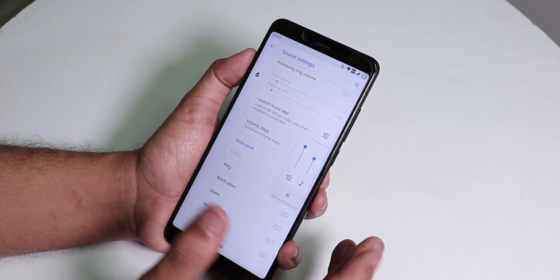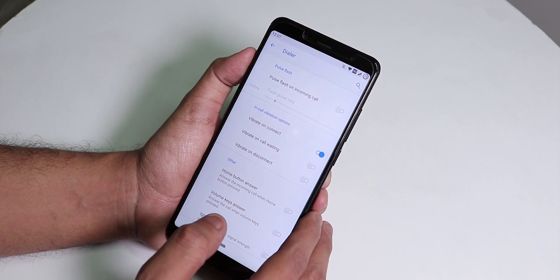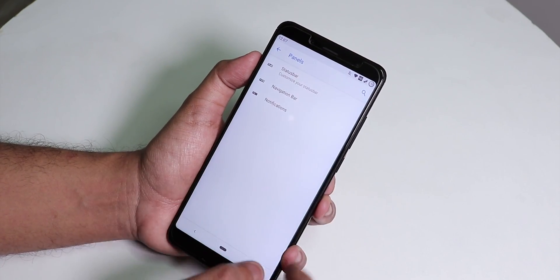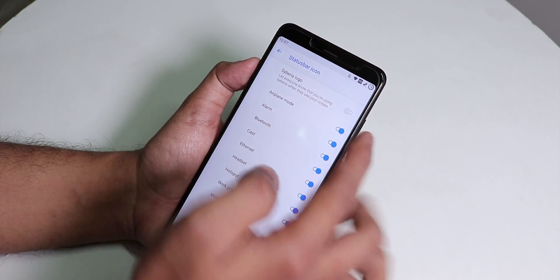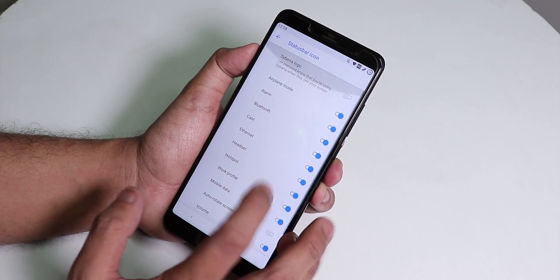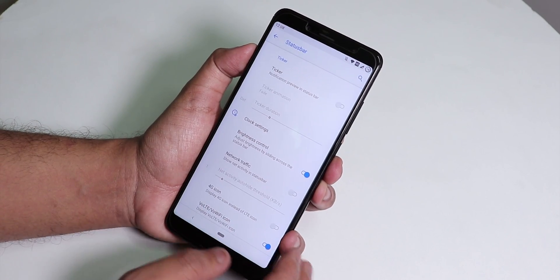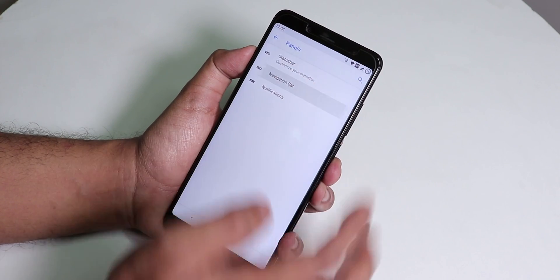Inside Dialer settings, there are in-call vibration options and a pulse flash on incoming calls — a MiUI-style feature. Under Panels, the status bar section lets you control status bar items. The Siberia OS logo is on by default but can be turned off. There are icons for headset, Bluetooth, hotspot, and a notification ticker option. You can customize the clock extensively and control brightness by sliding on the status bar. Network traffic, 4G icon, and VoLTE logo are all present.